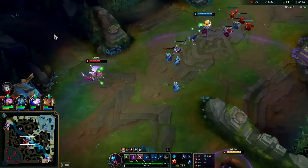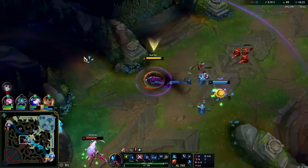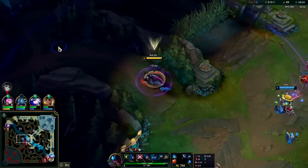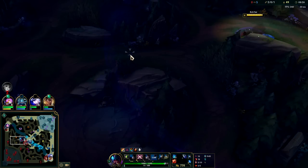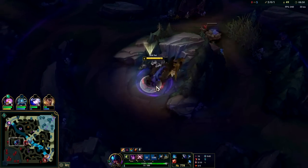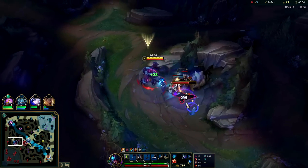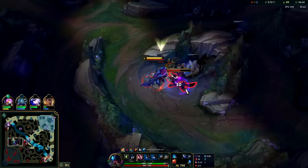Could gank bot, but any turret high HP - I'd rather just path into her top side jungle. Hey Kata! Go ahead and tunnel here, auto into Q. I can take this tunnel to escape in a moment as well.